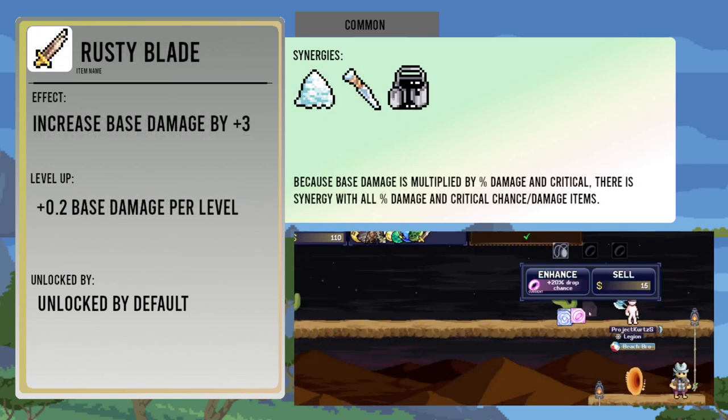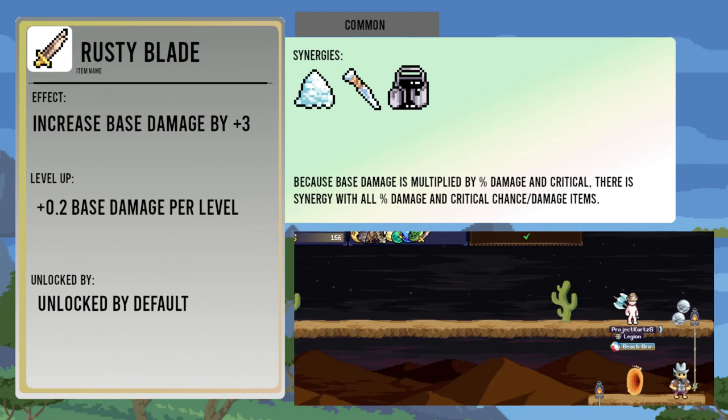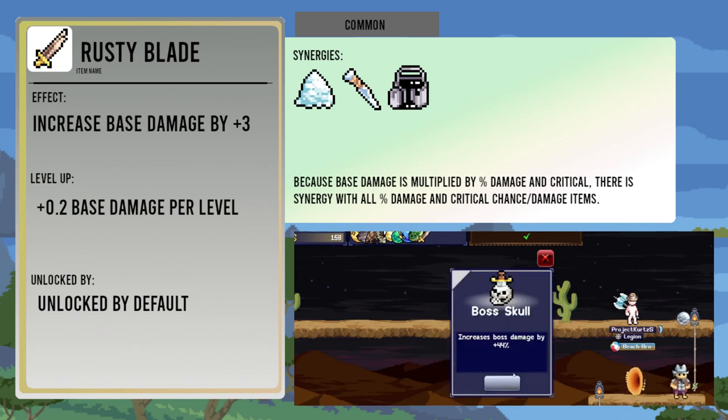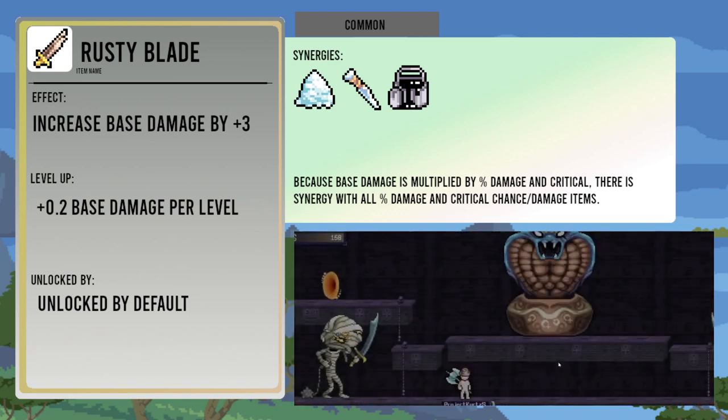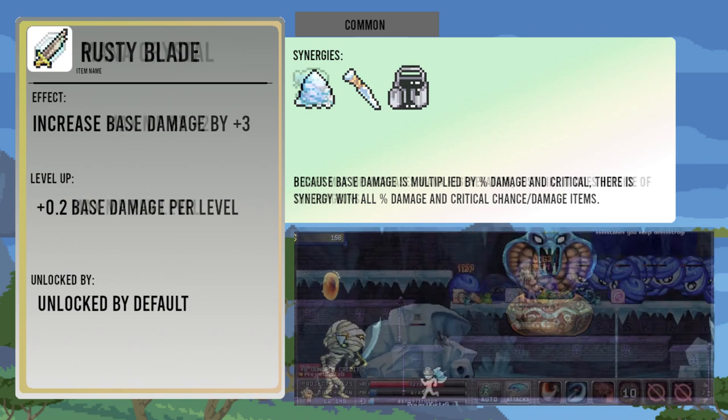Rusty Blade increases base damage by three. Each level up increases this by point two. It synergizes well with increased attack speed and the added line of damage, and its own effectiveness is improved by the Can of Varnish item.